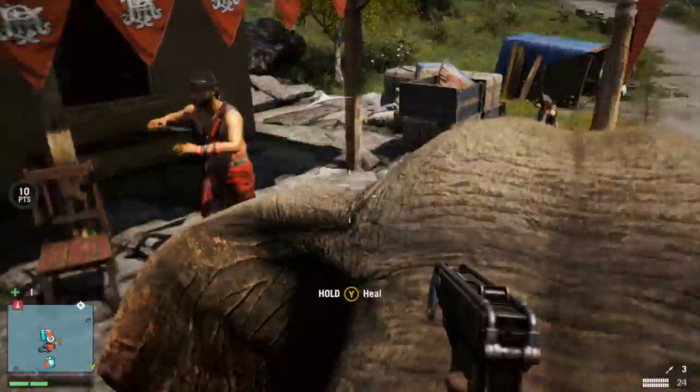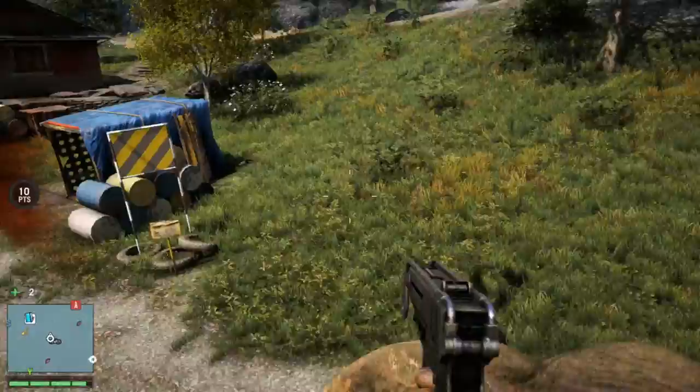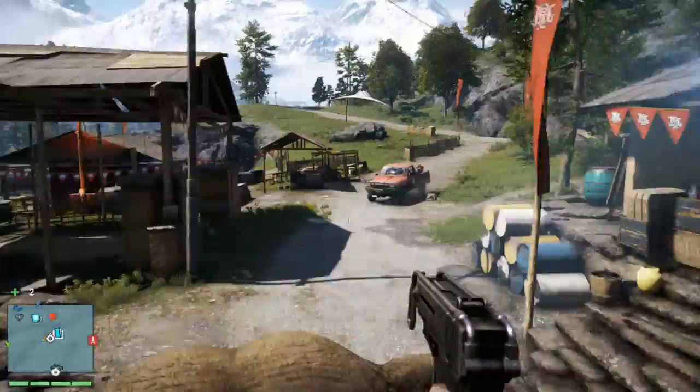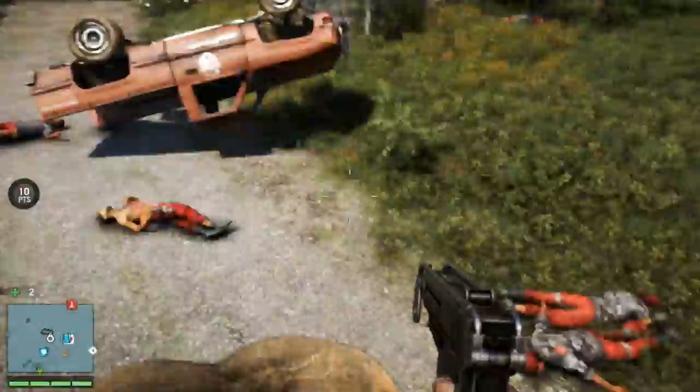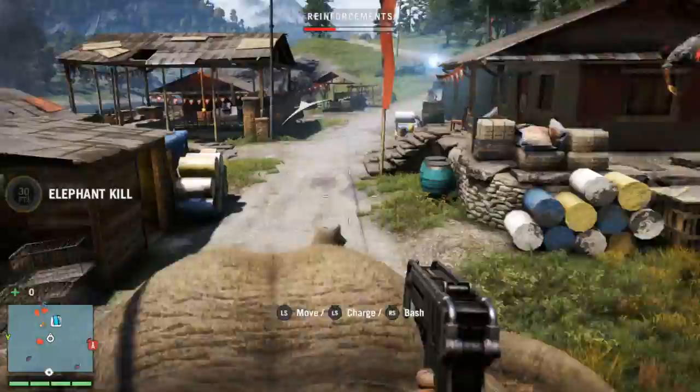These vehicles bring in 7-8 people at a time, so you'll want to kill them. After a total of 30 kills while riding the elephant without using your gun, you can keep restarting this same outpost called Shanath Breeders and you will get the achievement or trophy. Thank you for watching — you can find additional information in the YouTube description. I'll see you in the next video.